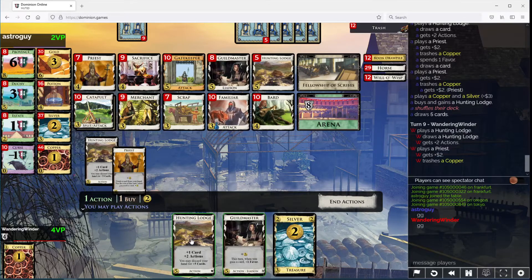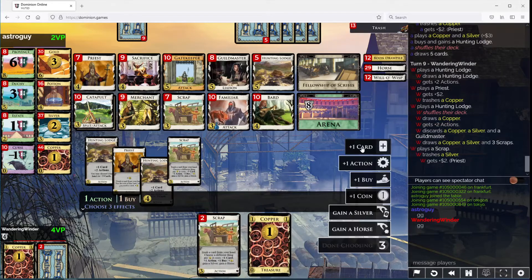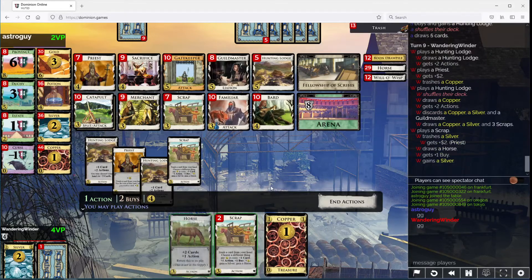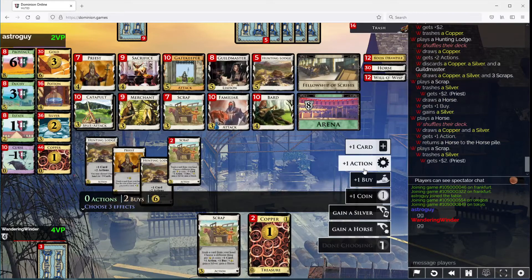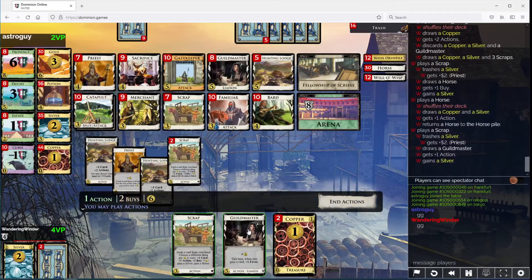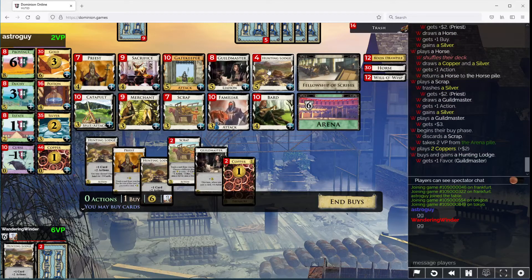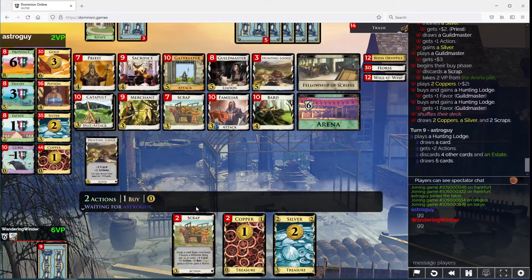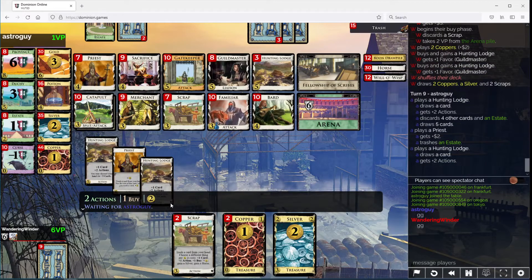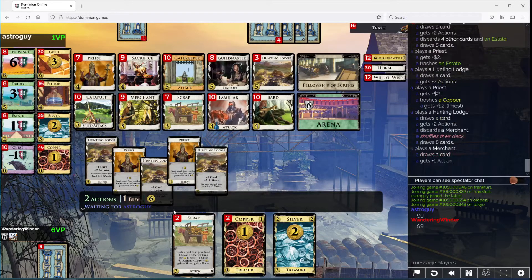Bit unfortunate of a draw here, but I think this is the way we need to go. This is going to be card, Silver, Buy. Card, action, Silver. More Guildmasters can come soon. We'll take a second Priest at some point, but we didn't need to rush into it.